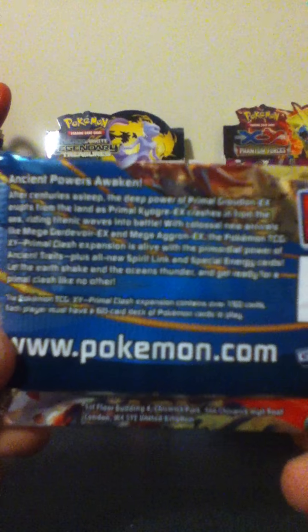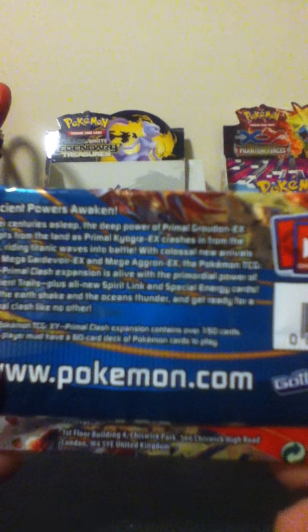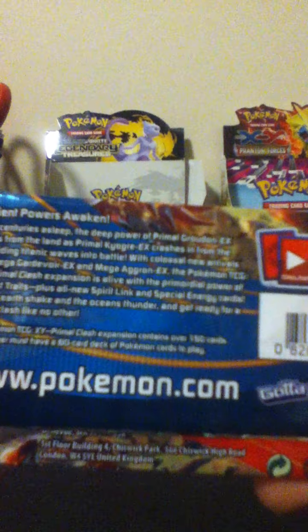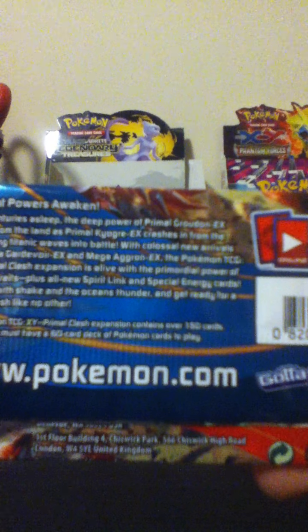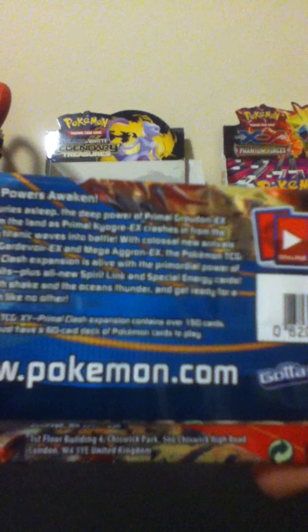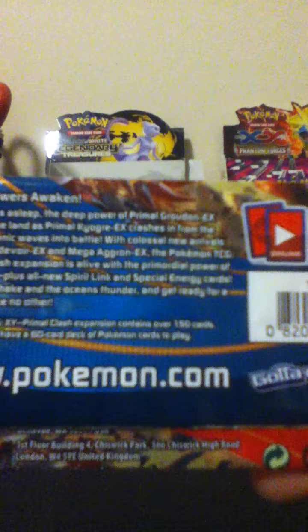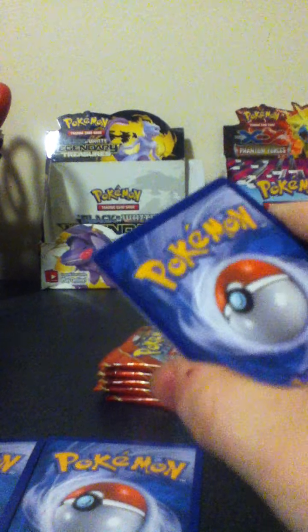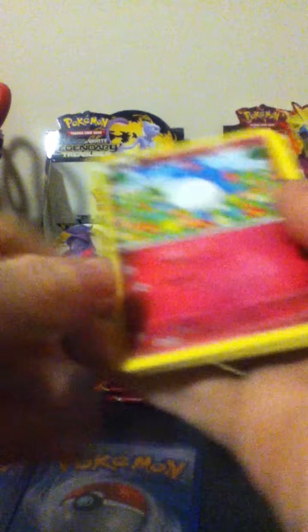Before I do this, I wanted to read this: "After centuries of sleep, the deep power of Primal Groudon EX erupts from the land as Primal Kyogre EX crashes in from the sea, riding titanic waves in the battle with colossal new arrivals like Mega Gardevoir EX and Mega Aggron EX." Me and my friend got the last of all the packs in Walmart, so they're sold out as of right now.